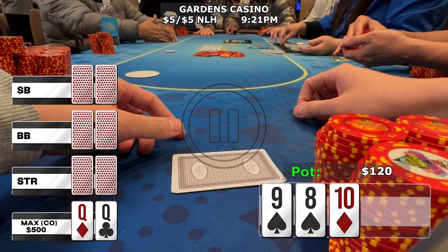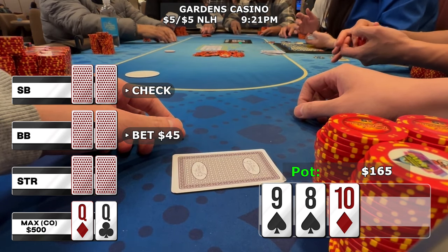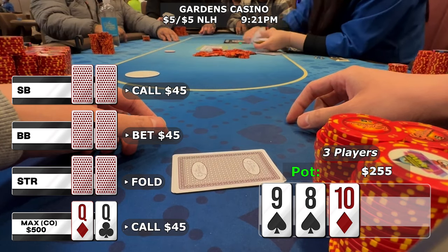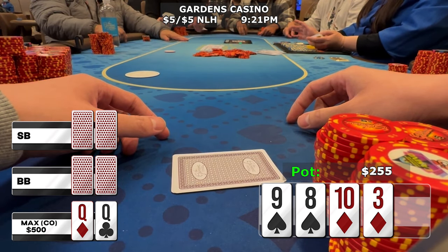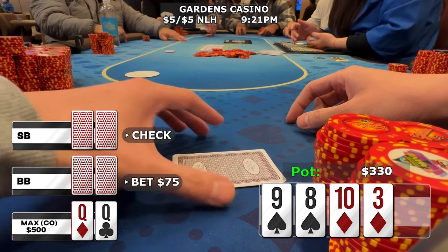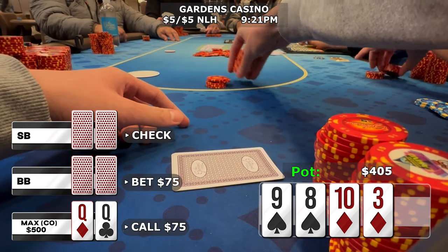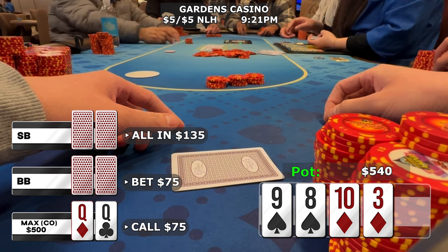When the small blind checks and the big blind donks out for 45, the straddler folds. With my overpair and a draw to the top end of the straight, I make the call and the small blind calls as well — three ways. The turn is the three of diamonds, putting out two flush draws; the board just keeps getting more connected. Small blind checks again, the big blind continues firing for 75, and on this super wet board I continue with a call because I'm still beating pair-plus-straight-draw type hands like jack-10, jack-9, 10-7, along with flush draws.